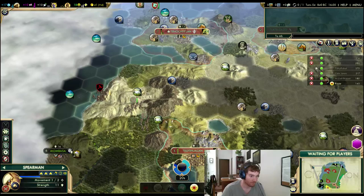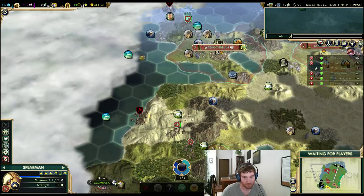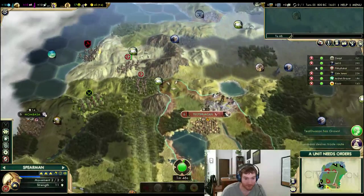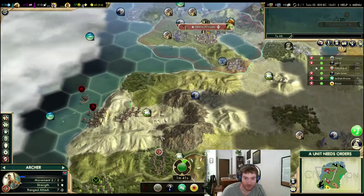So you guys are talking over here. That's just so bad. I have to buy that tile and it's three tiles away. Come on, stupid city — grow here already so I can buy the spices. I will start improving that.